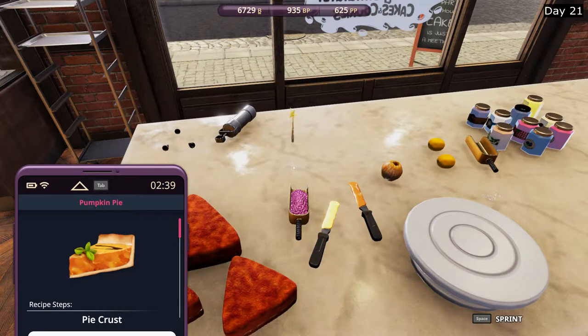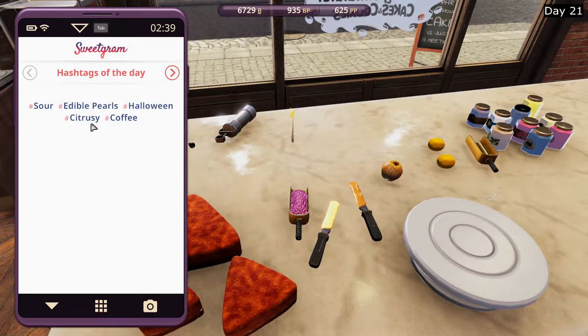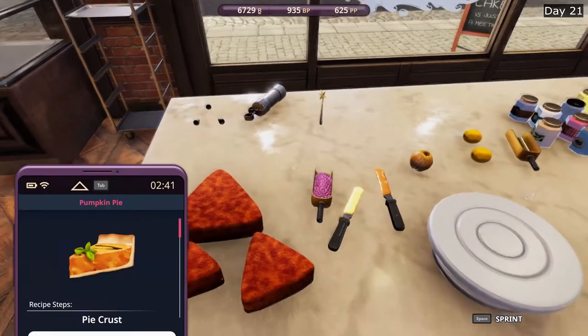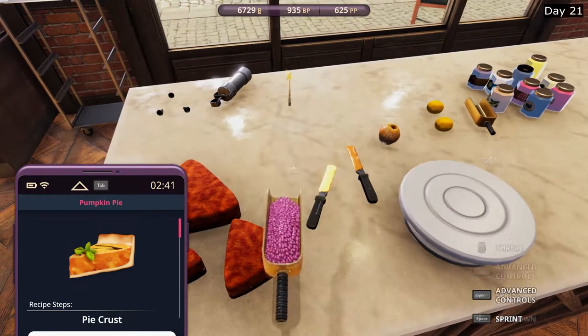We have a pumpkin pie. We need to change it so that it fulfills these hashtags: sour edible pearls, Halloween citrusy, and coffee. Obviously, the pumpkin pie was chosen because of the Halloween. But we could get sour and citrusy and edible pearls, which means that this could be really good.